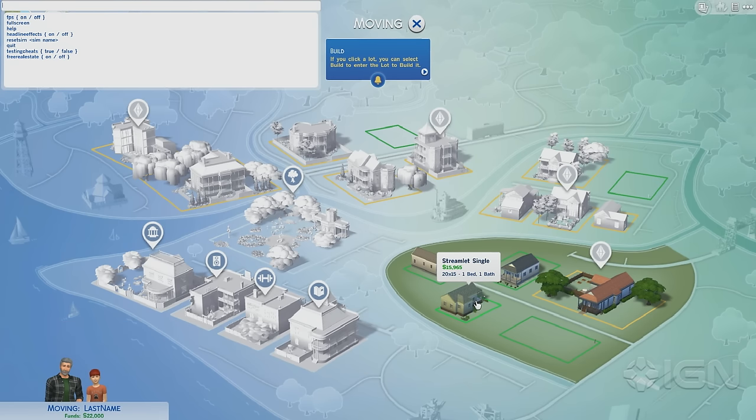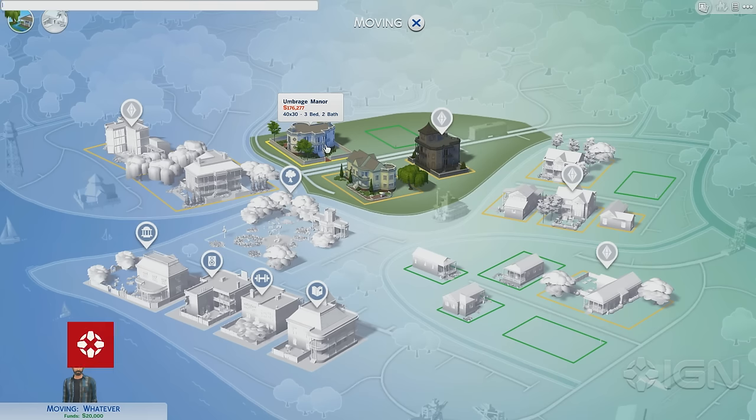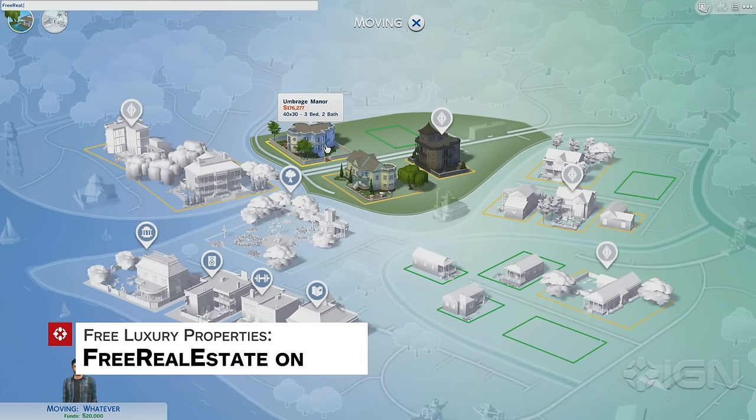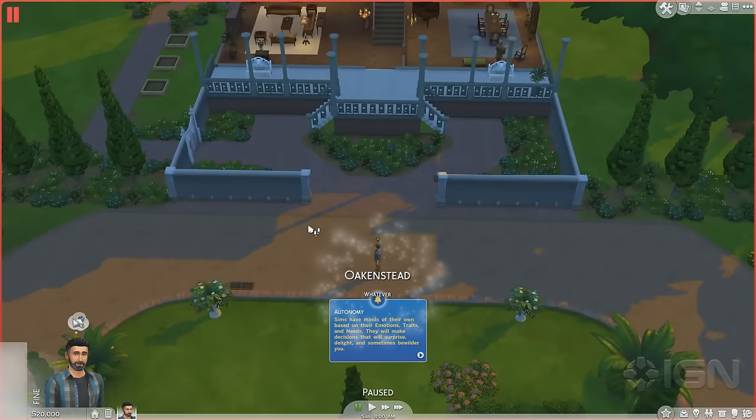You can give yourself a buttload of money and get a sweet pad for the low, low price of free. While you're shopping around for new property, open up the console and enter 'freerealestate on' to allow your Sims to acquire any property in the game world for free. You can evict another family if you want their house, but there's plenty of nice houses up for grabs without sending anybody out to the curb.